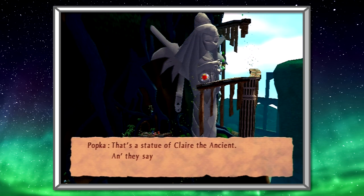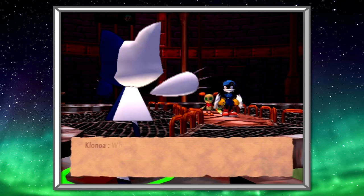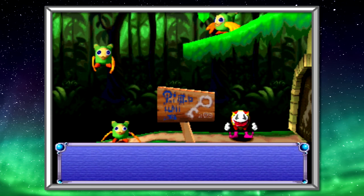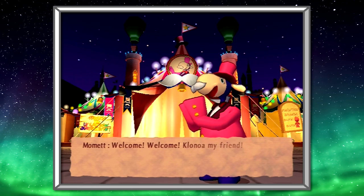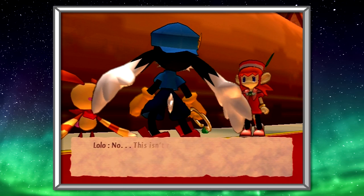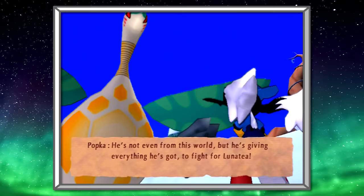So what makes this plot so great exactly? For one thing, the presentation is fantastic and a nice step up from Door to Phantomile. Lunatea's Veil features a plethora of cutscenes communicated to the player via text box, and voice acting returns, once again delivered in the fictional language of Phantomile. Unlike the original PS1 game where the voice clips sounded like they were recorded with a potato, the Phantomile in Lunatea's Veil is crystal clear and considerably more compelling. The characters stand out a lot more, with everyone possessing a distinct vocal presence, and the acting has improved quite a bit — the actors employ a greater emotional range, so you can tell what a character is thinking or feeling based on their inflection alone.